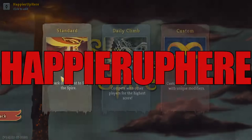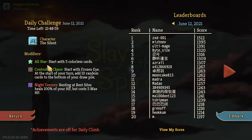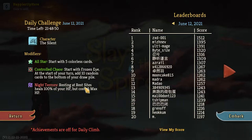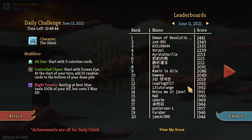Welcome to Slay the Spire. Today we're playing the daily challenge for June 12, 2021. The character is the Silent and the modifiers are All-Star, start with five colorless cards; Control Chaos, started with Frozen Eye; at the start of your turn you add 10 random cards to the bottom of your draw pile; and Night Terrors, resting at a rest site heals 100% of your HP but costs 5 max HP.